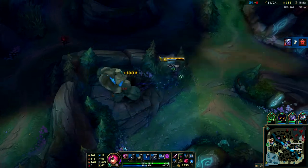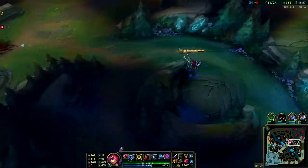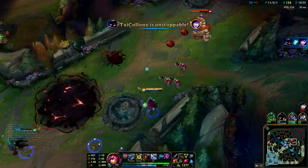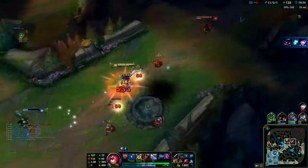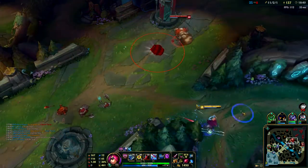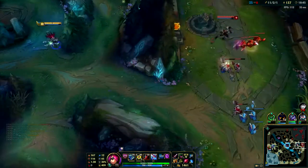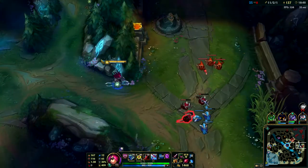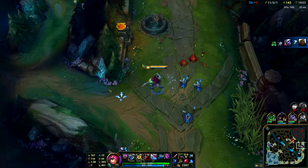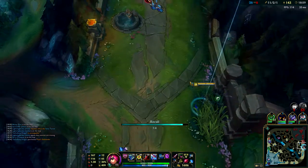I want to keep taking all the objectives I can. Taking blue buff away from them is so good - I love having blue buff on Irelia, you can just do whatever you want. I go and help Vega but he doesn't need help. Just making more pressure, keeping these guys wondering what the fuck I'm going to do next. Illaoi goes down again.